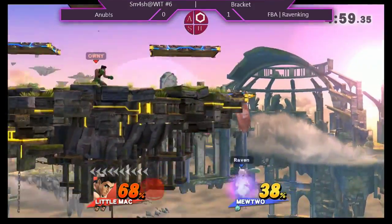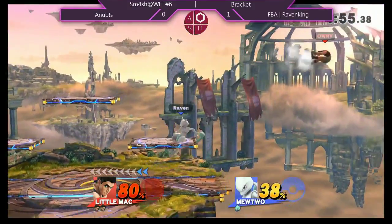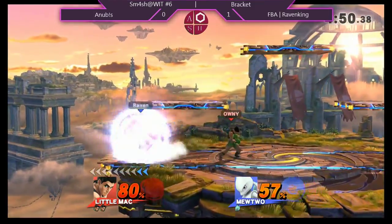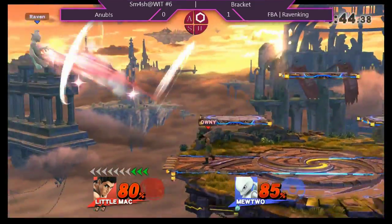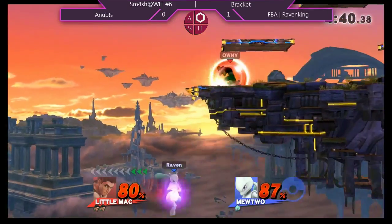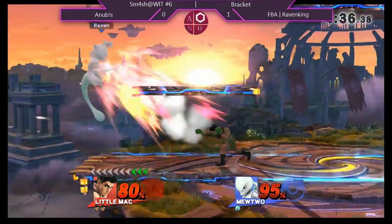Was it an aerial KO punch? Very, very crafty play from Anubis. That could have been just what he needed. Gets the counter, and now Raven King's looking shy of a stock almost here. The forward smash — that's not going to quite kill. Almost. The light glass cannon almost got KO'd, and not even by a KO punch.